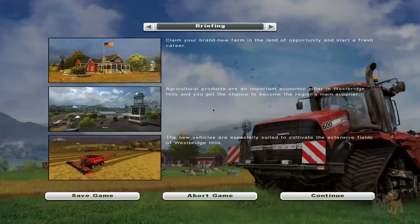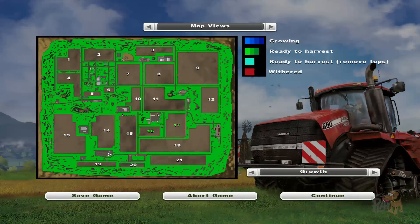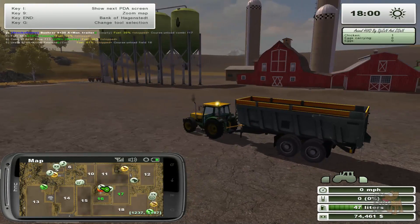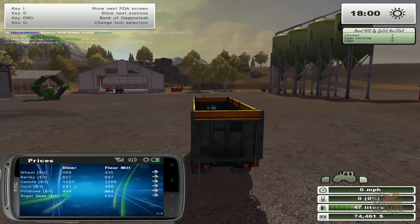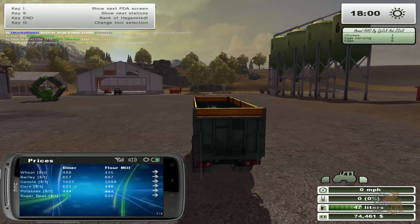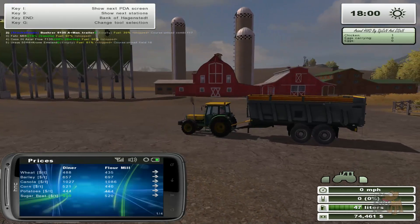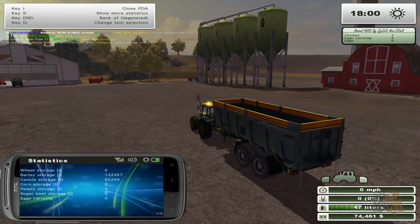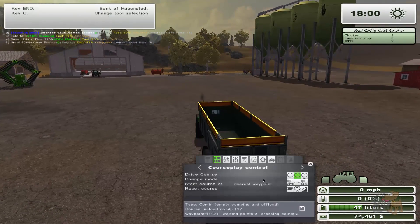Let's check the map and see where we're going to sell it. I've actually forgotten where all the bits are. I know there's a baseball field just there — that's the most important. What's the best place for barley? Flower mill. The flower mill is at 697. And I think the flower mill is where we sell our canola too, so I know where that is.